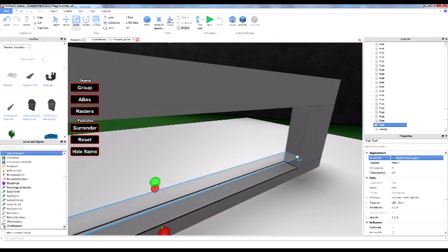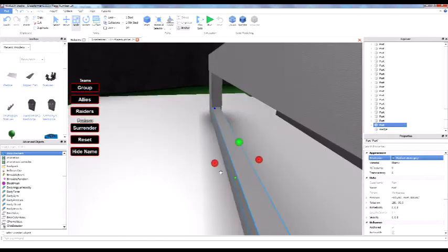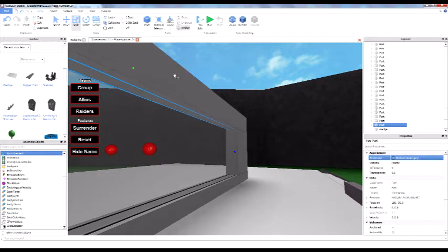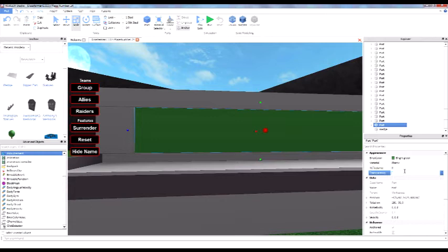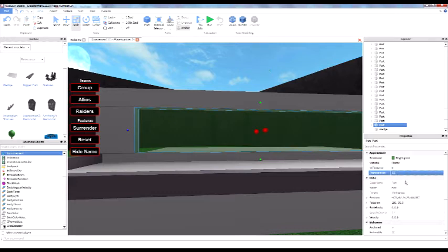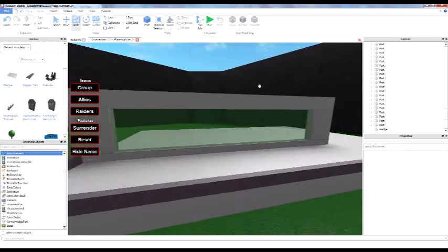Now to make glass — you're going to need to make a block. I'm going to make it on both sides. Since the group color is green, let me make this bright green. Now to make it see-through, you have to make it a decimal. Zero means it's fully transparent, one means you can't see it at all. If you get it in the middle — like 0.5 — it's sort of see-through. I'm going to do 0.6; that's what I'm going to use. You can see the green as glass, and I think it looks very nice.